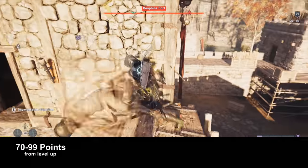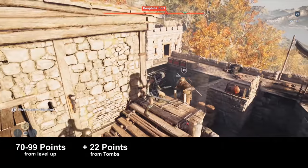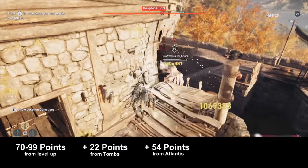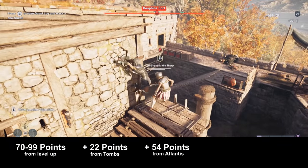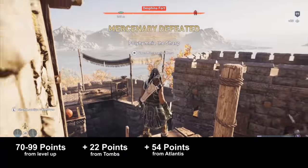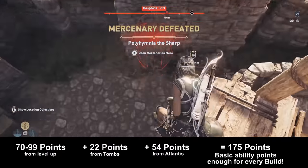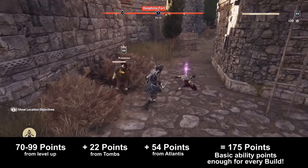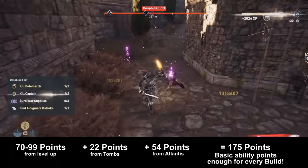We also have 22 tombs that give you one ability point just for clearing the location. And the Atlantis DLC will give you 54 new ability points when you complete the whole DLC and all locations in it. So that's a total of 175 potential ability points you can get just from completing the main game and the Atlantis DLC for the first time.